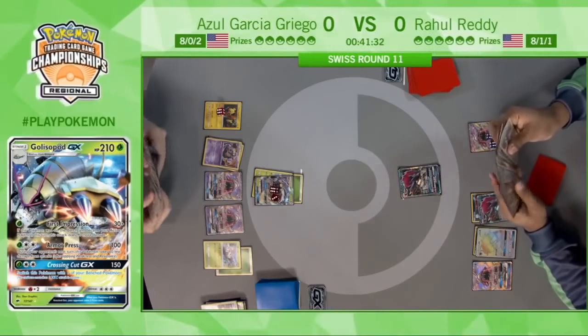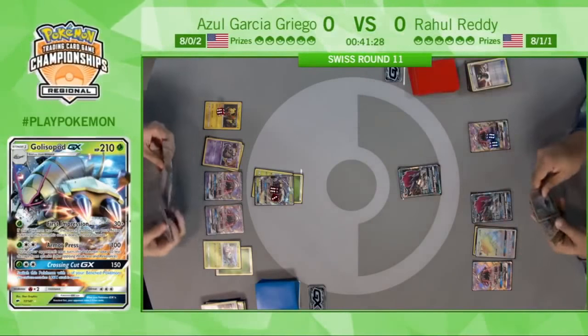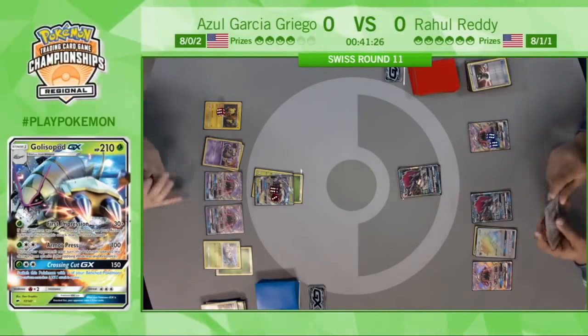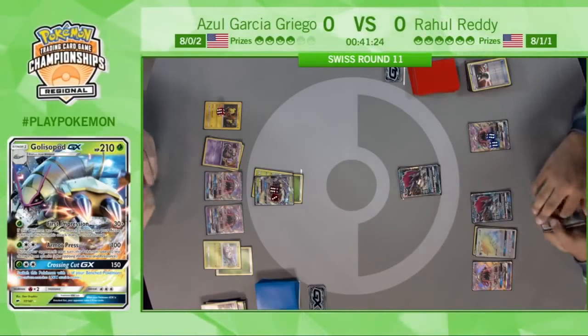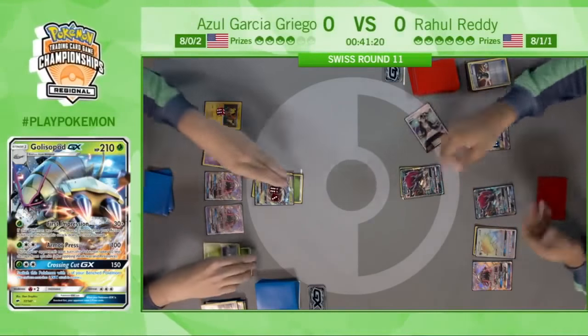Unfortunately, with all the stuff he's been trying to go through to set up, he's gone through three Puzzle of Time and hasn't been able to use one of them. This deck can be pretty reliant on Puzzle of Time in the late game, so that's something Rahul's going to have to think about.